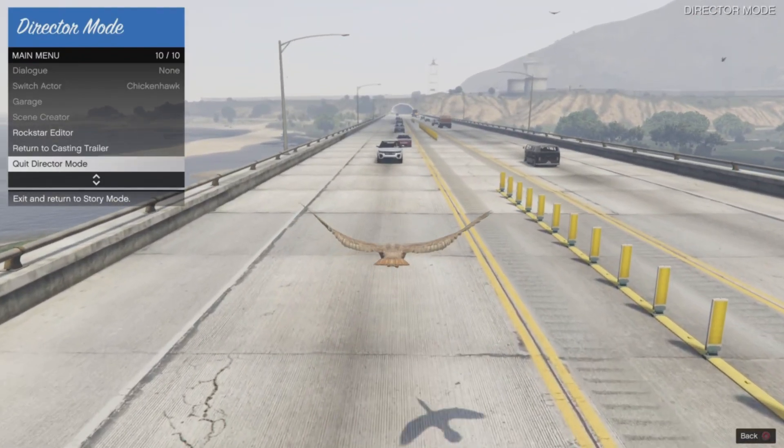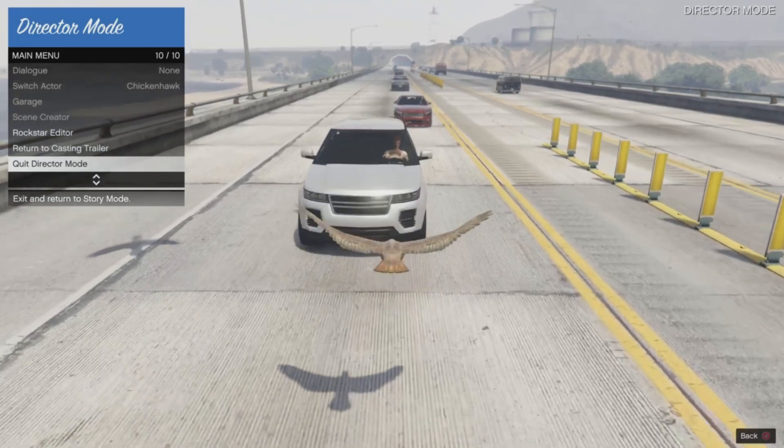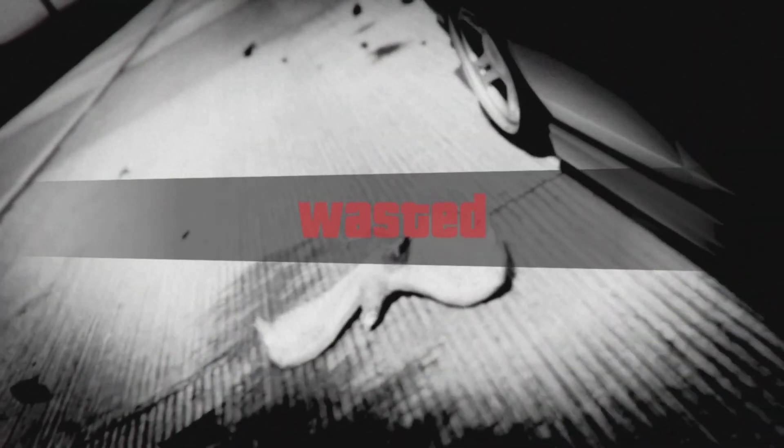We are looking to fly into an oncoming vehicle. I am going to slow it down for you guys — just before the vehicle hits us, we are going to quickly spam X or A to quit Director Mode through the interactions menu.